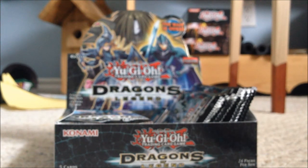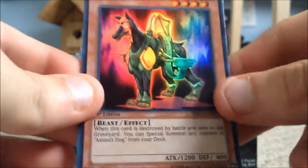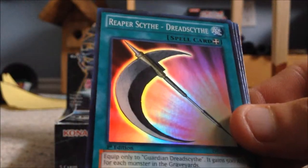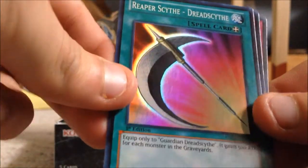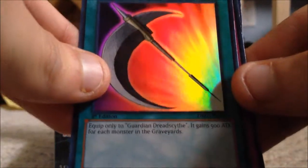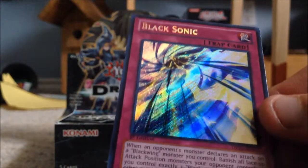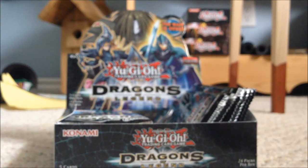We still haven't pulled Dark Magician Girl, so hopefully we can pull her soon. Next we have Assault Dog, Parasychroid again, and Reaper Scythe — Dread Scythe. This is a good card especially with Guardian Dread Scythe; it can only work on Dread Scythe anyway. Blackwing Revenge again and Black Sonic — not bad. I don't really use Blackwing cards that much so maybe I'll sell that one.